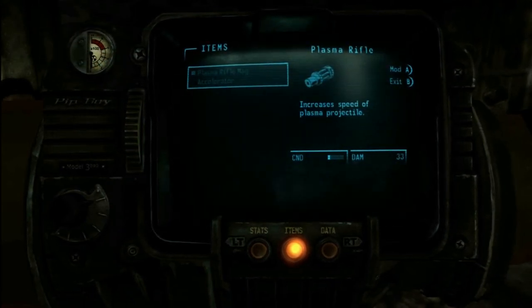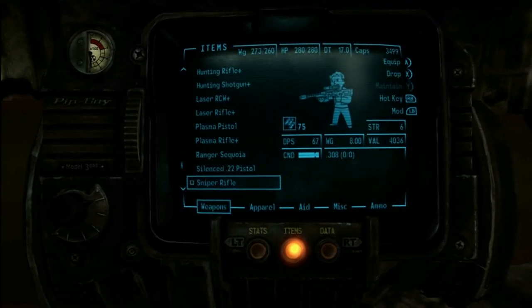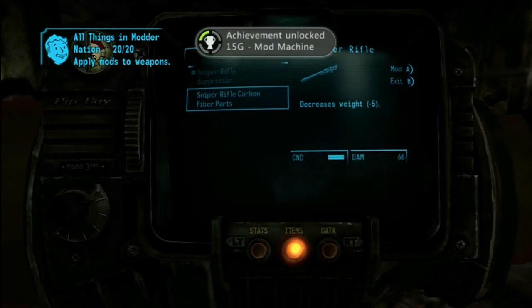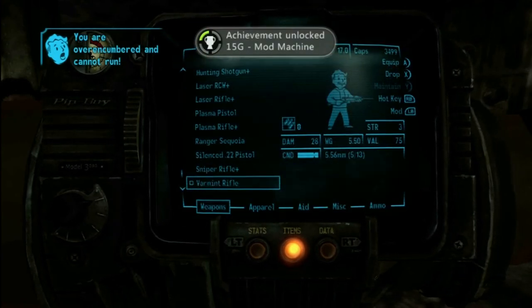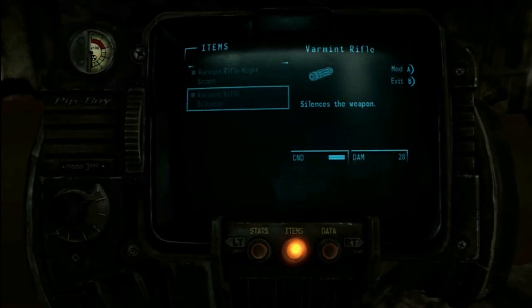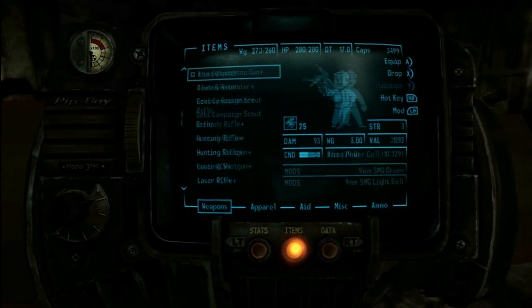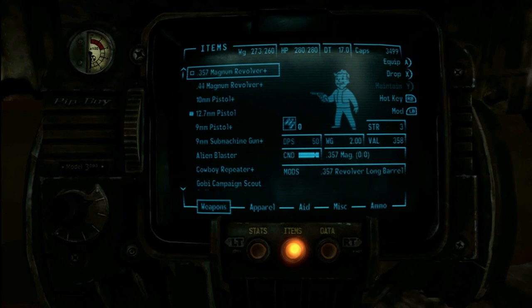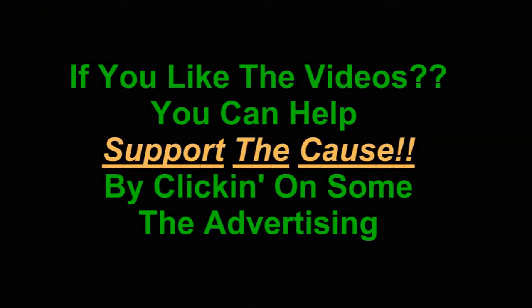Throughout your playthrough, when you come across these mods, buy them and throw them in your locker. At some point you'll come across a plasma rifle and so on. And there it goes — 20 modded items, and that's one easy achievement right there. That wraps up that achievement. Double A Gamer for life — if you like the videos, you can always support us by checking out the ads.